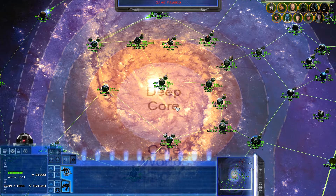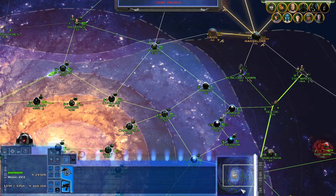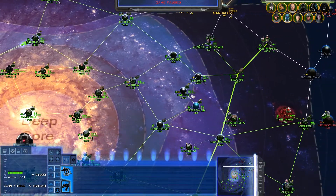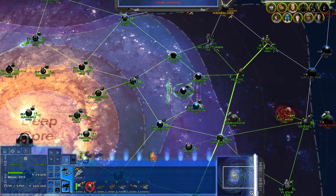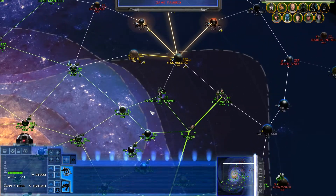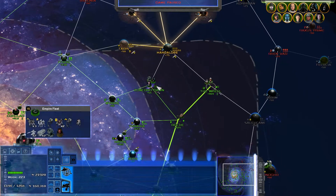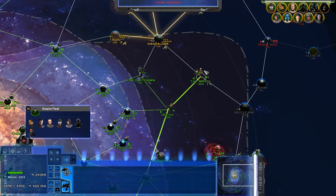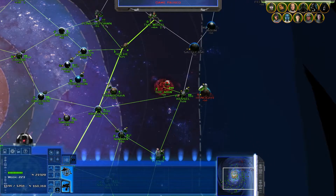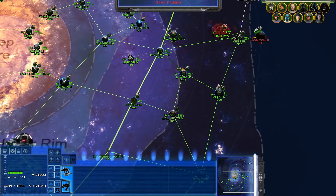Hey guys, Kogi38 here and I'm back with yet more Star Wars Empire at War: Awakening the Rebellion mod. So where I left off last time, the HAPES Consortium has been defeated - their power is no more. I just moved to Concord Dawn with a massive army and a massive fleet, and I also moved forces to Honogah to take that. So that's going to be an interesting fight coming up.